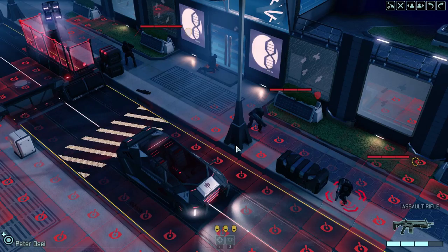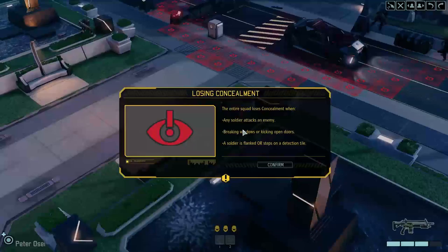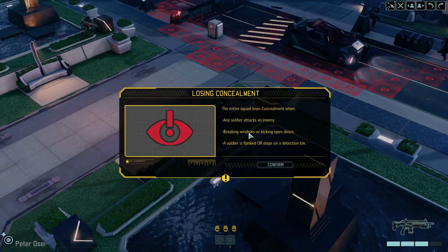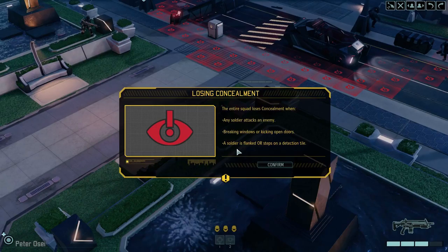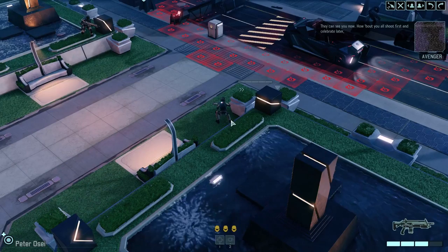Okay, now we've been revealed. Well, you shoot a guy in the face and you get revealed — that makes sense, right? Losing concealment: the entire squad loses concealment when a soldier attacks an enemy, breaking windows or kicking doors. That's something you've got to worry about now. You kinda always had to be a little concerned about sound, but now it's a real deal. A soldier is also revealed if flanked, meaning in visual sight of an enemy — they can see you now.